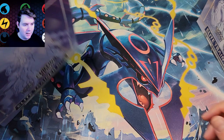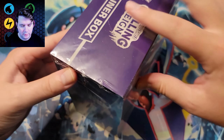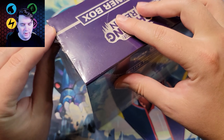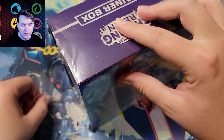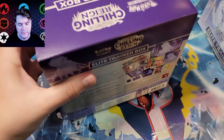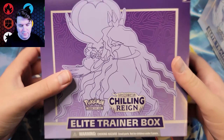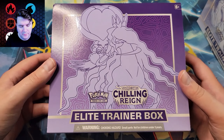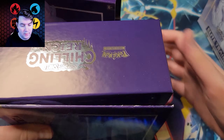Anyway, let's get into these boxes. I'll start with the Shadow Rider Calyrex one. I've already kind of punctured these to make it easier on me because I don't want to make a fool out of myself anymore than I usually do. Give myself a little handicap. Alright, plastics off — there we go. They're pretty cool-looking boxes honestly; I like the silver writing up here.